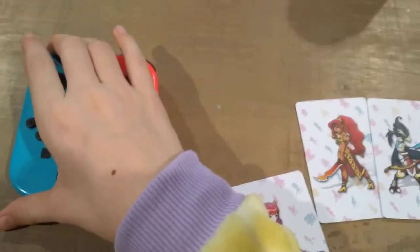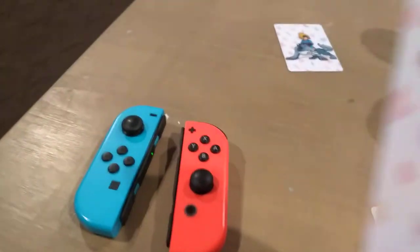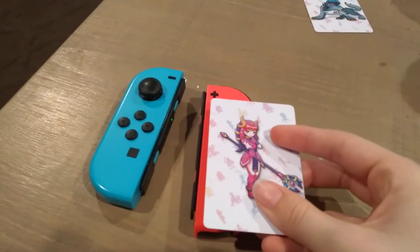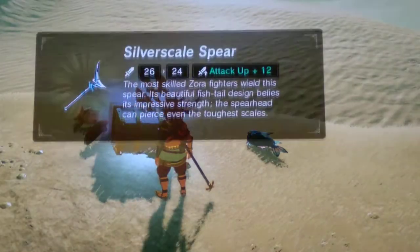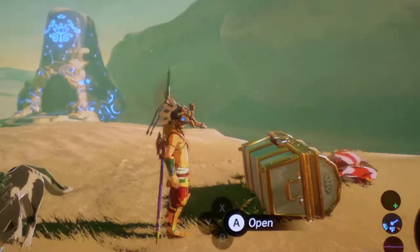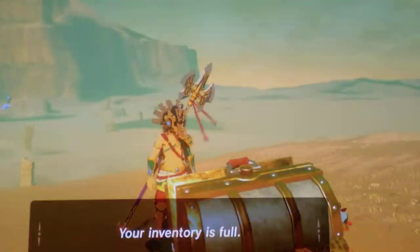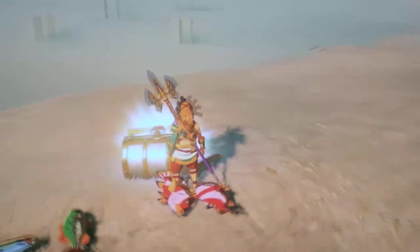We'll start off with Mipha. Make sure you equip your amiibo. Mipha is a Zora, so it will drop some fish and a chest. The most common item is the Silver Scale Spear — you'll most likely get a Zora weapon. Or the Helm. You can get Armored Porgy, Volfin, Trout, and other fish varieties.